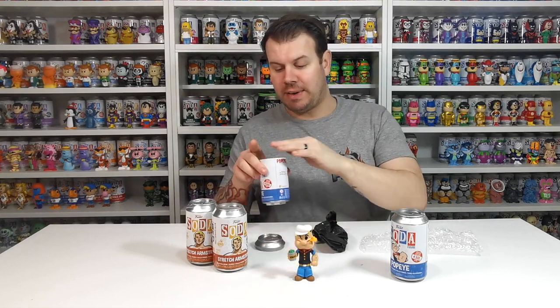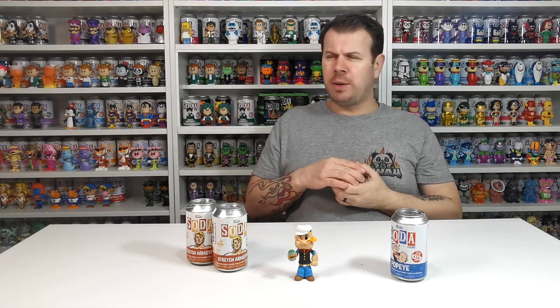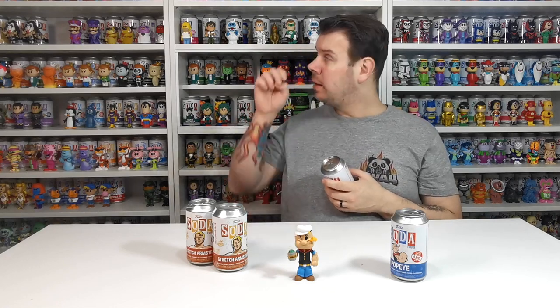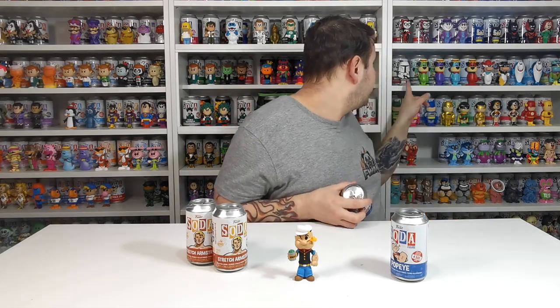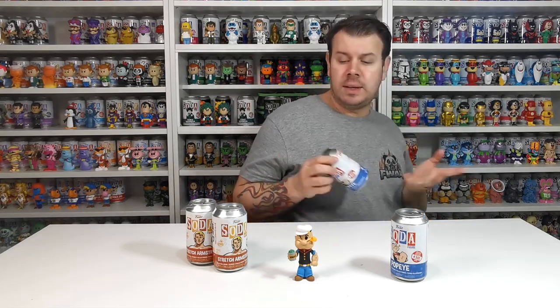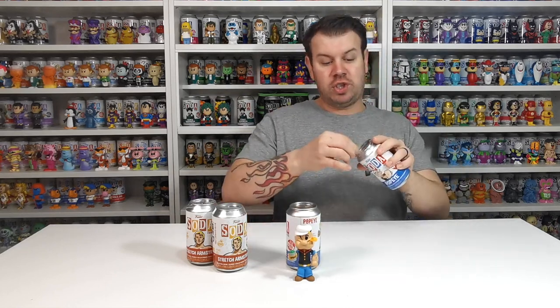I had a discount voucher so I thought may as well use it up on a couple that I need. I do also need a few more commons — I know I need Rudolph common and I also need Boba Fett common. So I've got chases on some of them where I don't have the common.